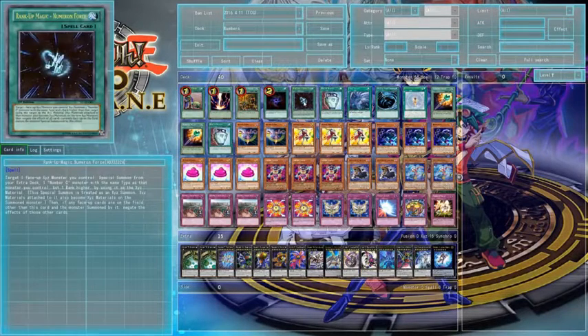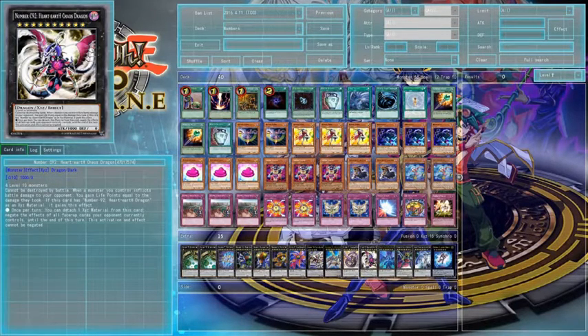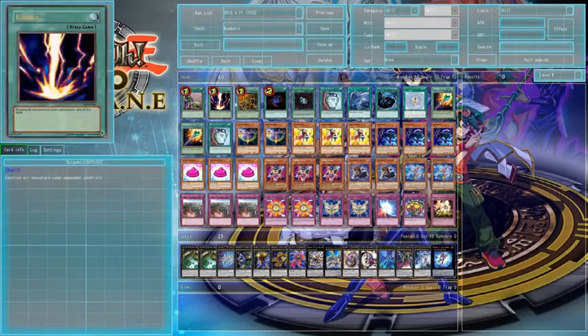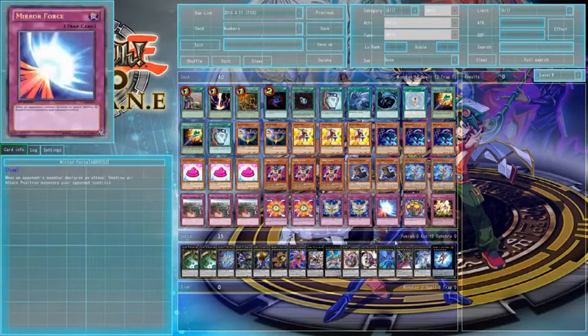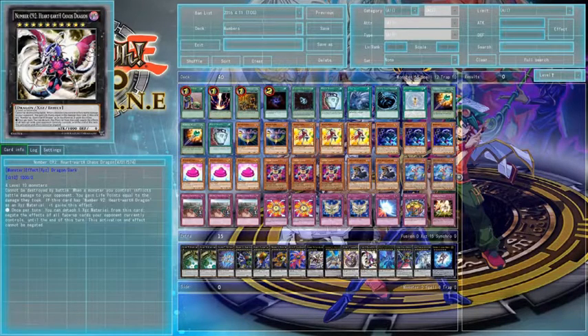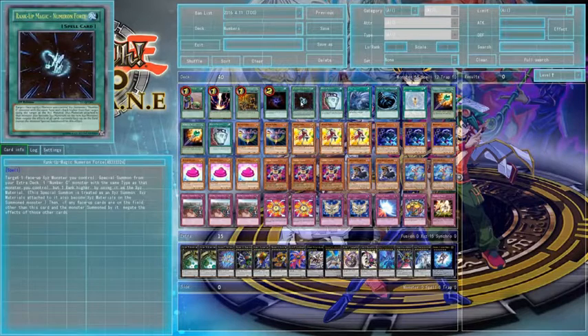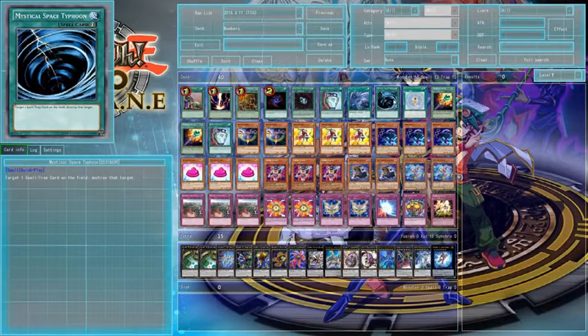We have Numeron Force — there are a few cases where this is great. We have the Number 92 that can go Corrupted into Corrupted 92, and we also have Corrupted Utopia. But it's really only there to go from Heart to Corrupted Heart and then you get this added effect without needing an XYZ material. It's just a filler spot — sometimes it works, sometimes you could find another card to put there instead. It's the gimmick card part.